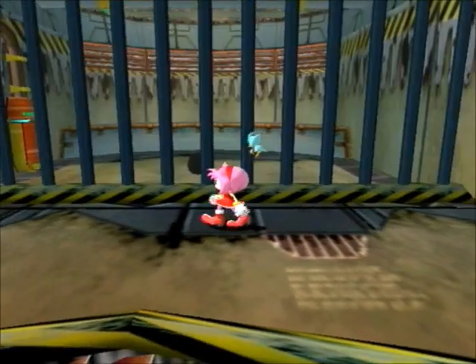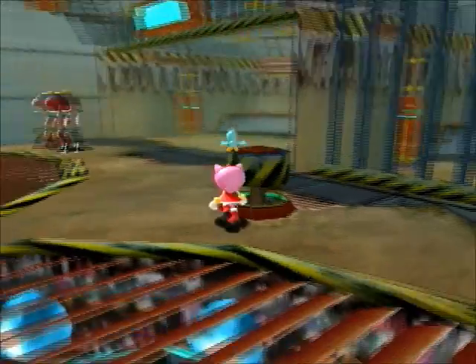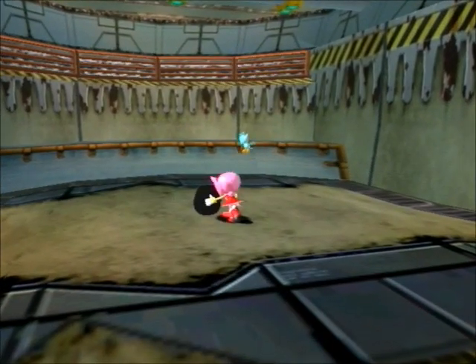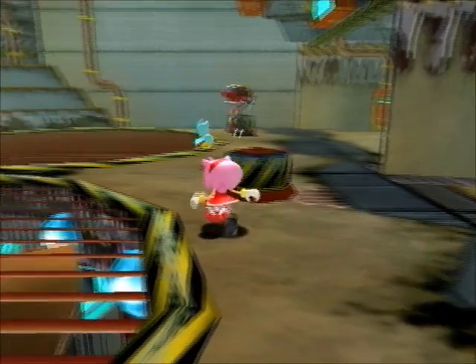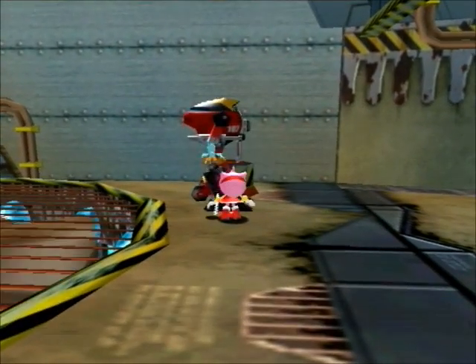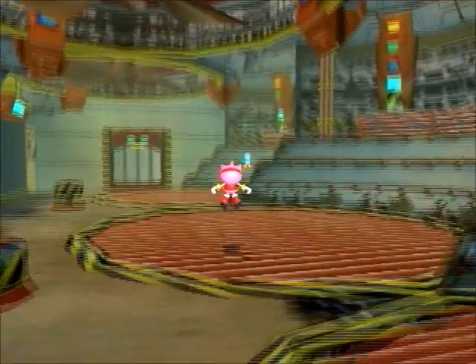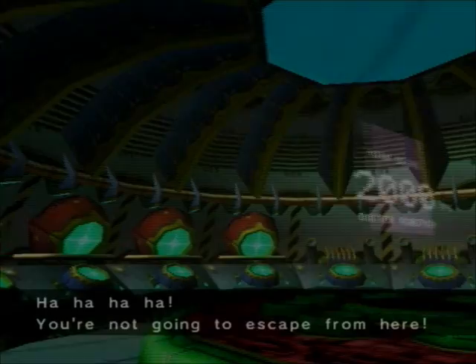So as you can see here, this is the last of the three hidden eggs that you can find in the adventure fields. Push this button and this is the Chao egg. You can take it to the Chao garden and hatch it there. There are three: a gold one in Station Square in a shop, and a silver one near the waterfall in Mystic Ruins.